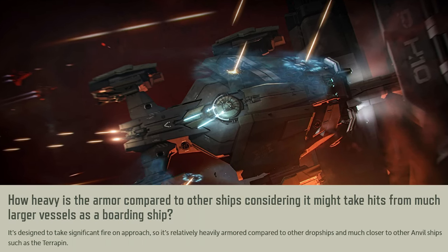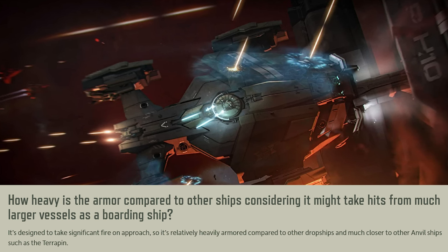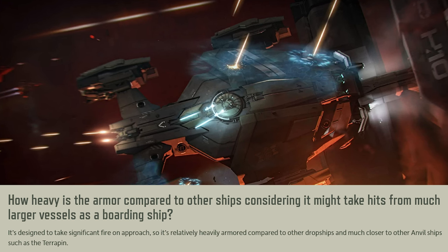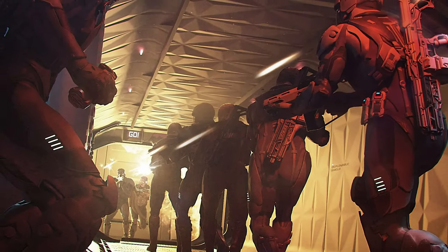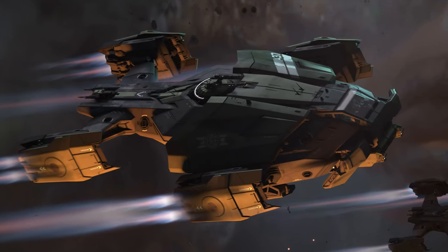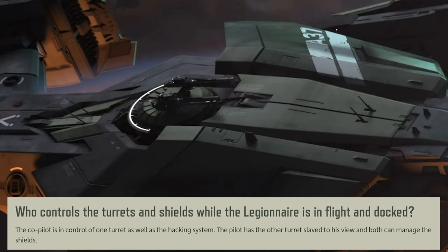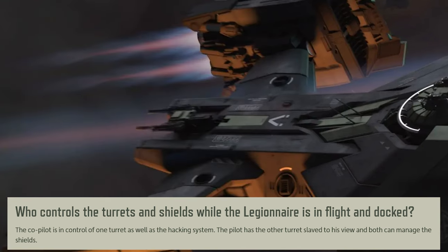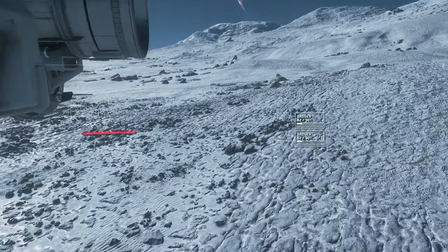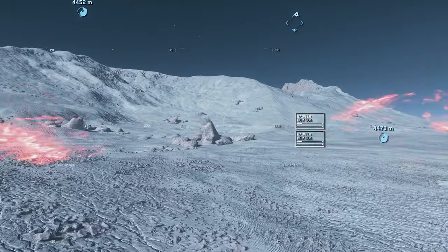Defensively, the Legionnaire has it all — triple shield generators and military-grade armor synonymous with the Anvil name. It is designed to take a significant amount of fire on approach, very similar to the Anvil Terrapin. Offensively, it is equipped with 2 size-2 remote turrets: the forward most slaved to the pilot, and the aft most controlled by the co-pilot. These remote turrets will be equipped with 2 size-2 hardpoints each, comparable to the rear remote turret on the Cutty Steel.